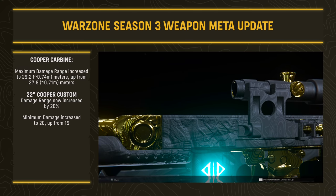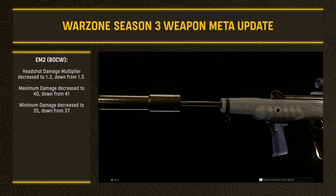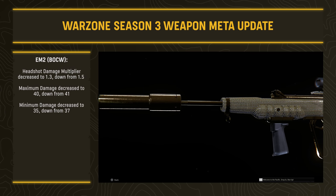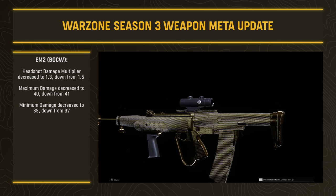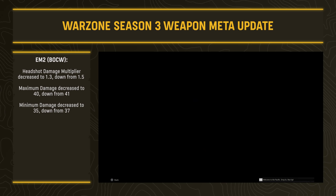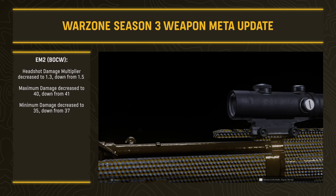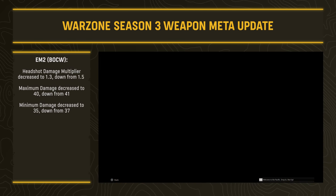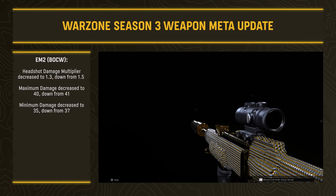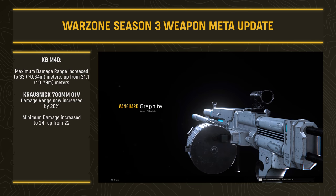The EM2 from Black Ops Cold War got hit hard. The headshot multiplier was decreased to 1.3 (down from 1.5) — this gun was very dependent on headshots since, like the BAR, it has a slow fire rate but hits harder. Maximum damage decreased to 40 (down from 41) and minimum damage decreased to 35 (down from 37). A pretty substantial adjustment affecting both raw damage and the multipliers that made it competitive.